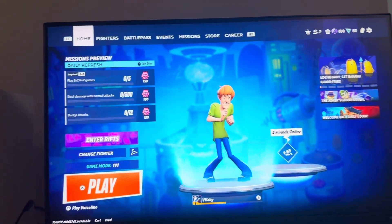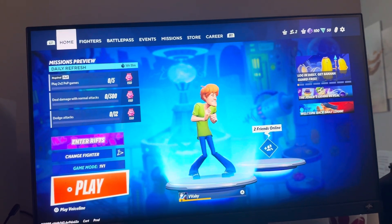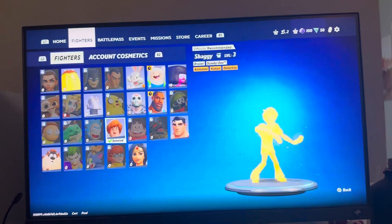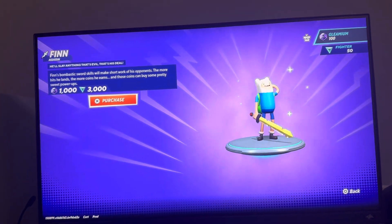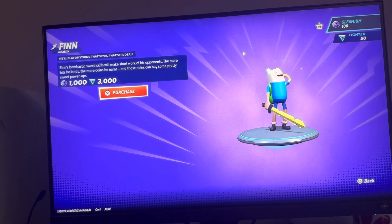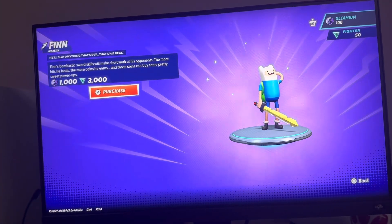Hey guys, it's your boy Wabee. In today's video we're going to be showing you how to quickly unlock the Jake character in Multiversus. You can unlock Jake by going to the Fighters section and you'll see him right here. It's available for a limited time for free, but if you want to purchase him permanently after it expires, it's 1000 Gleamium and 3000 Fighter Currency.